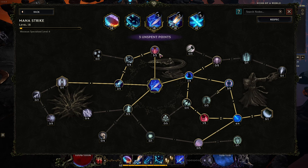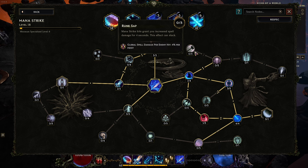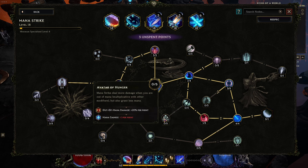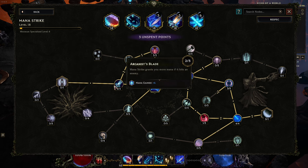Over on Mana Strike — increased damage, increased area of effect. There's not a whole lot more I want out of this skill at the moment. When a strike additionally hits with Mana Arc while you are not out of mana, Mana Arc consumes 15 mana — I don't want it consuming mana at the moment.